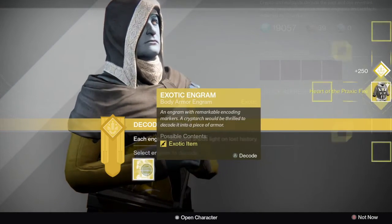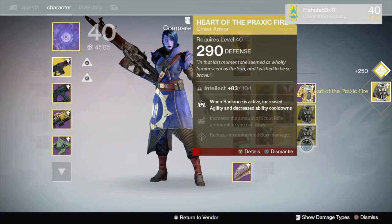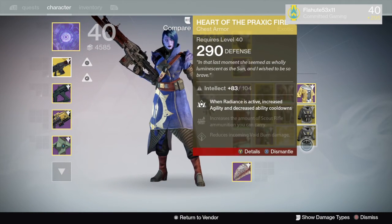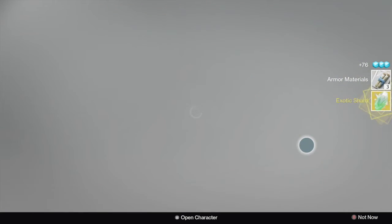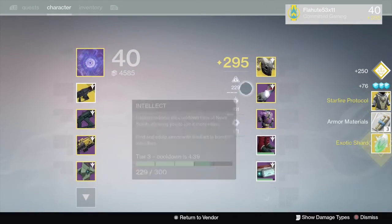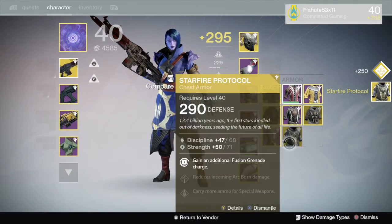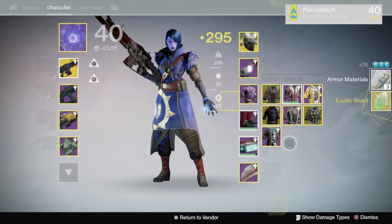We do not want to spam the button when opening engrams — take a look at what you got. 290 — I don't need it, everything I have is already above that, so we are going to dismantle it. Let's see what we get here — another Starfire Protocol, which I really don't like, and it's also 290. We got burned by the Cryptarch there, but that's just how it goes sometimes.